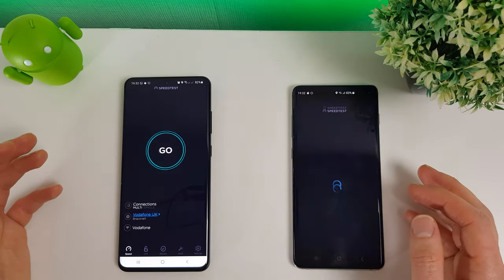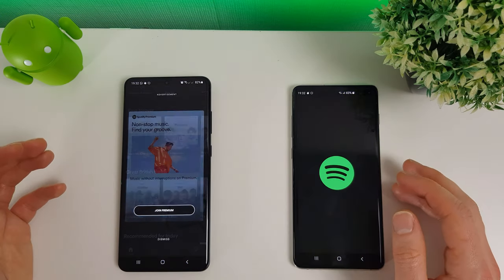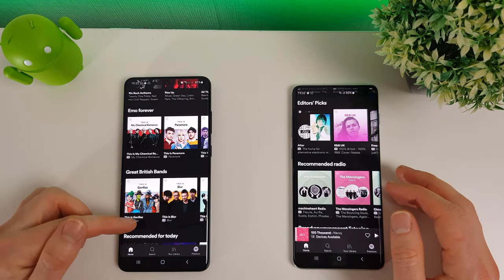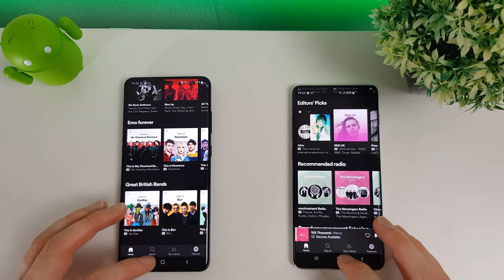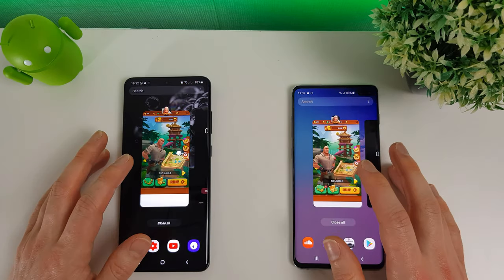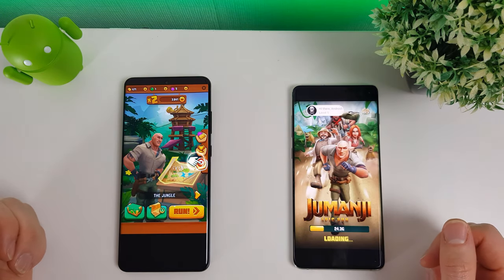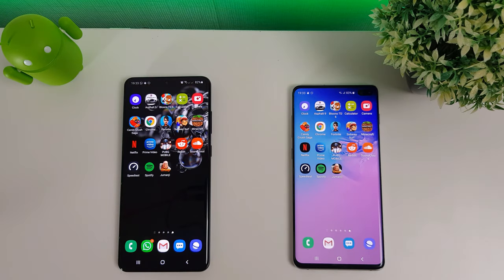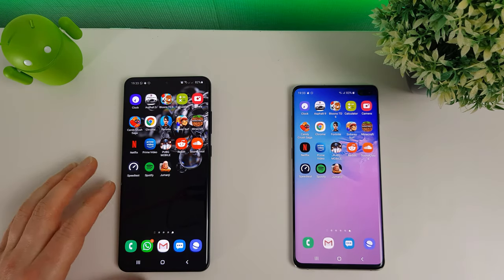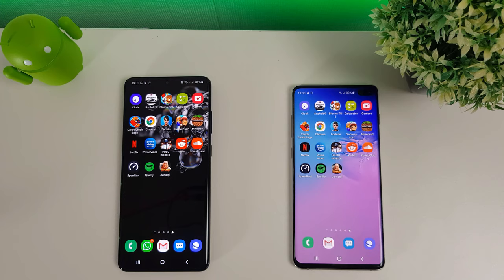Speedtest has reloaded on the S10 Plus. Spotify certainly didn't reload, but it did have a pop-up message, which is a bit annoying. And Jumanji Epic Run checked last. So interestingly, it looks like most of the apps and games were held in memory on the S20 Ultra, but there were also times where the S10 Plus kept things in memory that the S20 Ultra didn't.